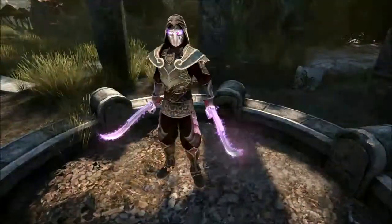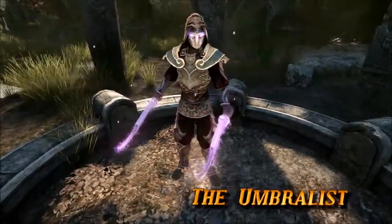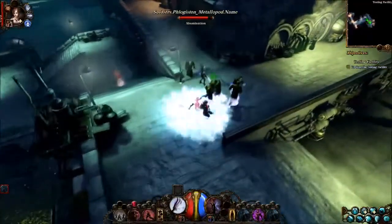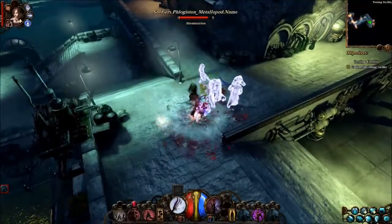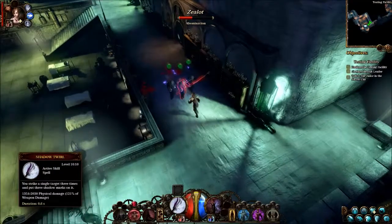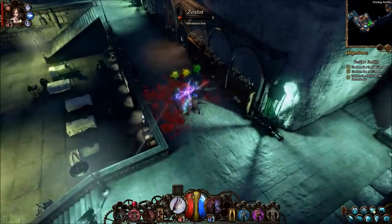The Umbralist is a fighter who studied the arcane manipulation of shadows and relies on stealth and surprise attacks to inflict substantial damage in the blink of an eye. To do so, he will use shadow sigils that can either boost his damage or cloak him again to prepare for another ambush.